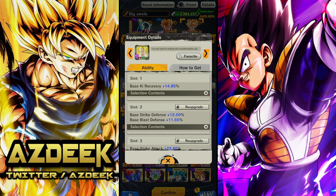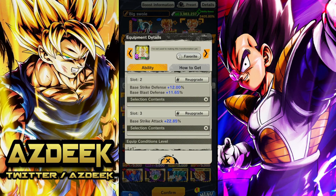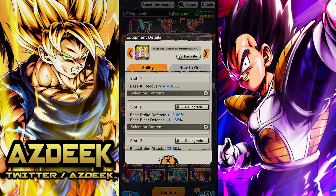I do have this one as well - the Majin Buu saga platinum equip. I like this one a lot, but I think this is more so the negligible one - this is the one you can go ahead and swap around with an equipment of your choice. It does have kit recovery, both strike defenses, and base strike attack at the very last slot, and it can go all the way up to 35% if you get the best roll on it.